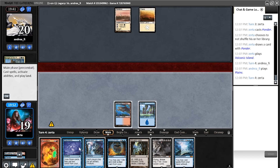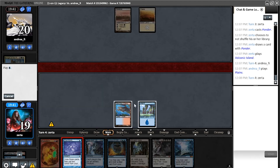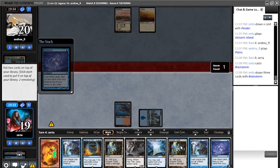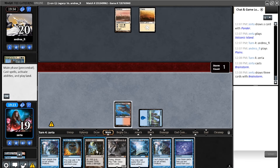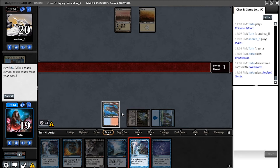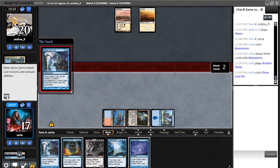I'm going to Show and Tell this turn... I'm going to put in the Omniscience... actually no, those statements aren't necessarily true. I'm going to Brainstorm this turn because I want to see if I can find a way to protect myself from a Knight of Autumn. Good enough for me, I guess. I'm going to Show and Tell in — I think actually Griselbrand — so that I can draw a bunch of cards and go from there.